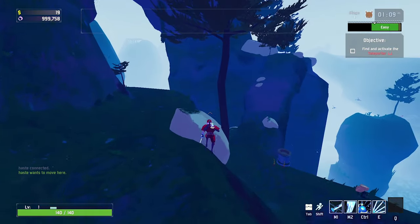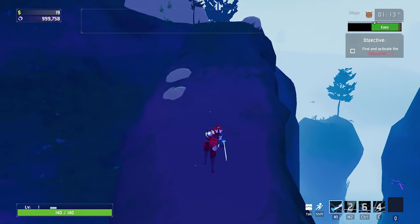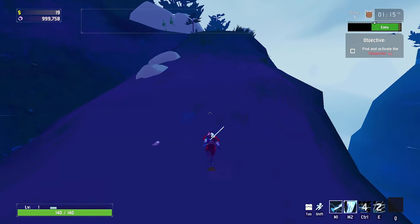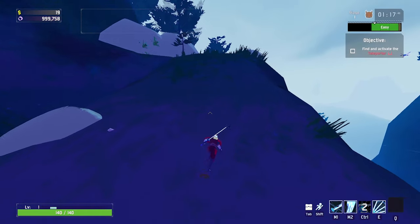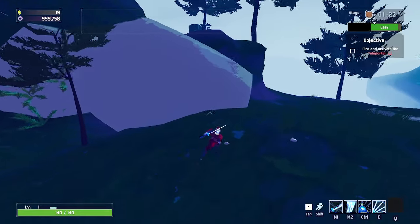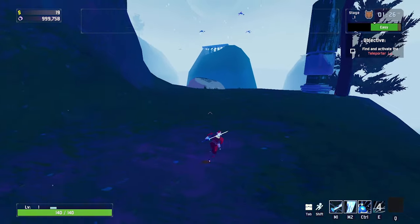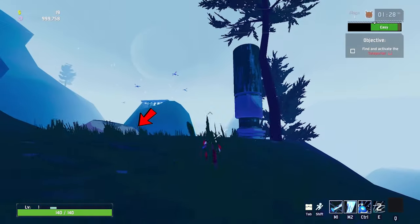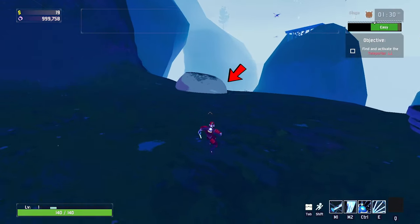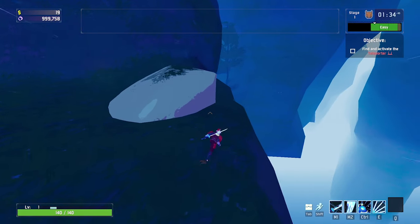For the second altar you'll have to cross this bridge to the island. Sometimes this bridge spawns and sometimes it doesn't, so if it doesn't spawn you'll just have to jump across — you'll definitely need some items to get there. The altar is going to spawn on the very back of the island behind this rock.